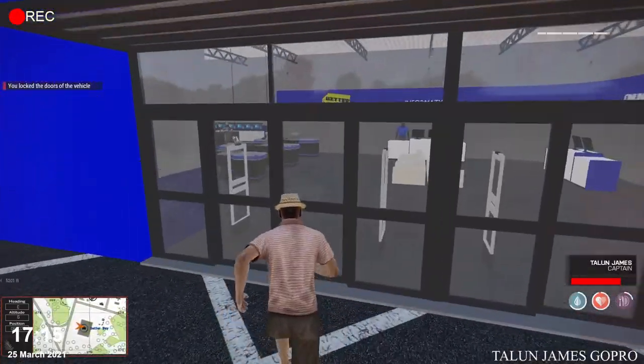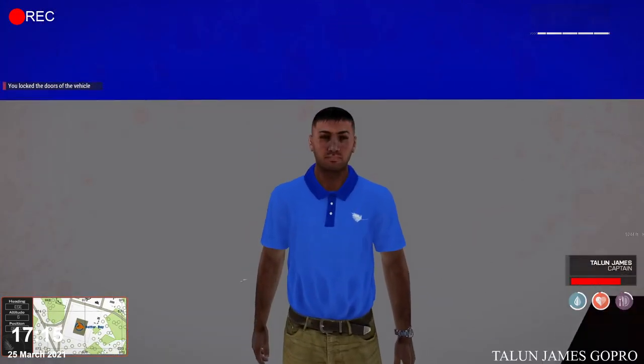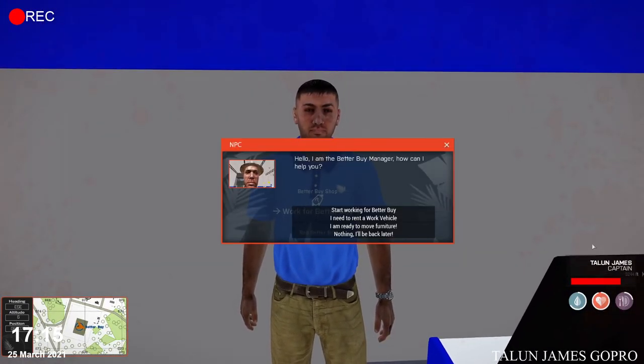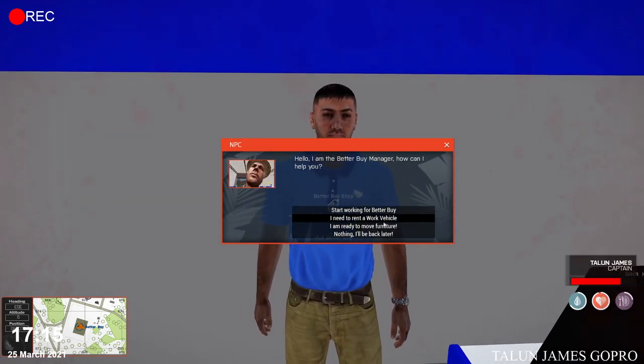Once you arrive at the Better Buy shop, go on in and speak to the gentleman behind the counter. You'll want to select Start Working for Better Buy.